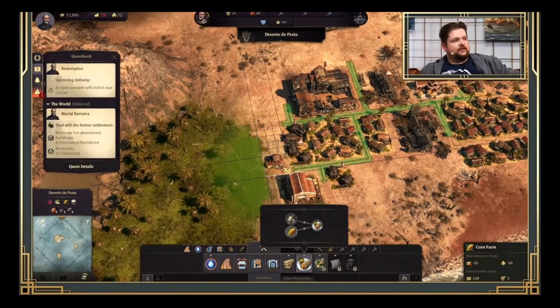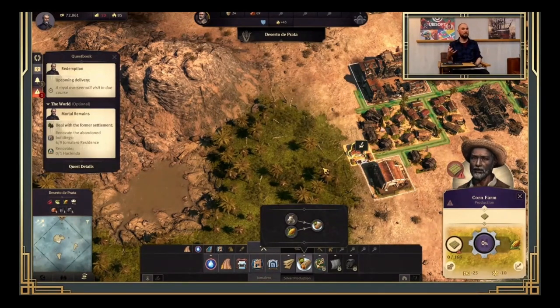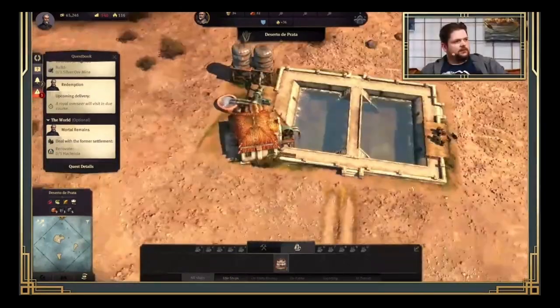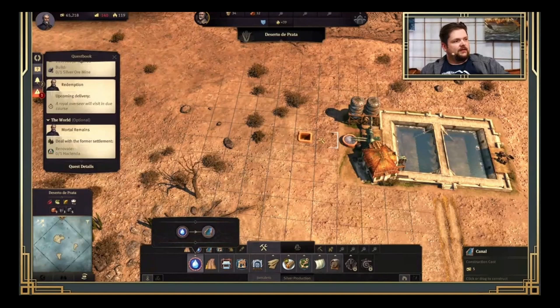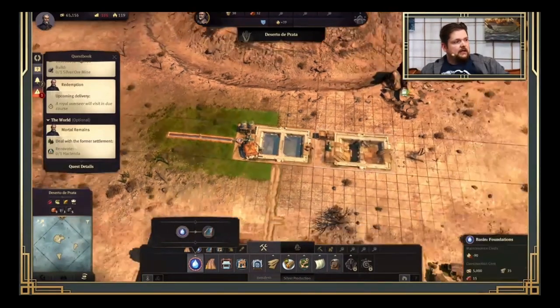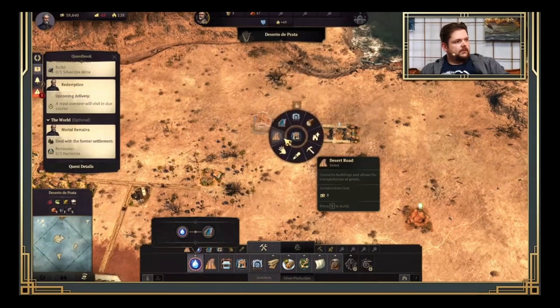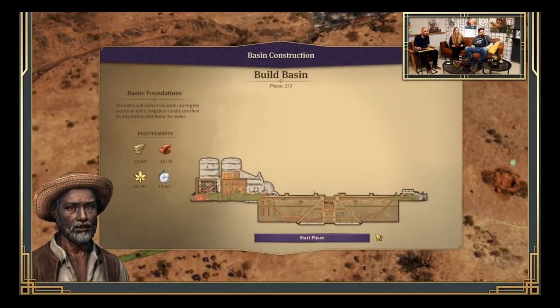We're also getting some new content like the Hacienda from DLC 10, but apparently the Hacienda will be a bit different here. We're getting both normal farms and Hacienda farms — the difference being the number of modules — but they need to be on green farmland. The green farmland is near the oasis on your main island or near canals. It's a similar concept to Enbesa if you've played that DLC. The canals here are not linked to a river but to a basin, which provides irrigation. Basins are monuments that take around 15 minutes to construct along with resources.